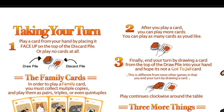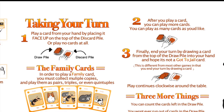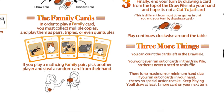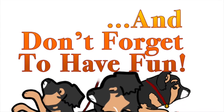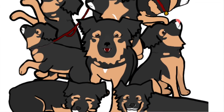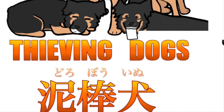On your turn, you can either play a card from your hand or end your turn by drawing a card from the draw pile. If you decide to play a card, you may play as many cards as you like. You can count the cards left in the draw pile as many times as you'd like. There's also no maximum or minimum hand size, so if you run out of cards in your hand, there's no special action to take. Keep playing and you'll draw at least one more card on your next turn.